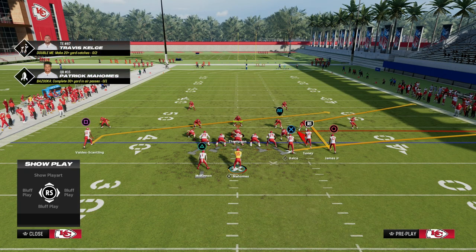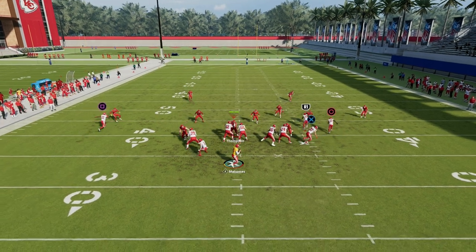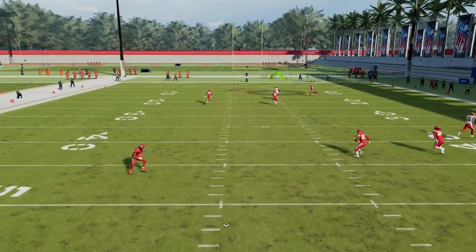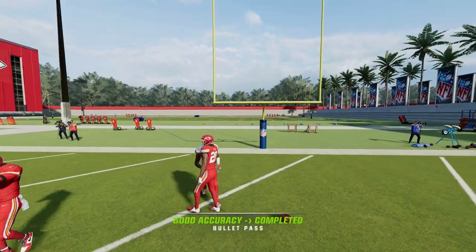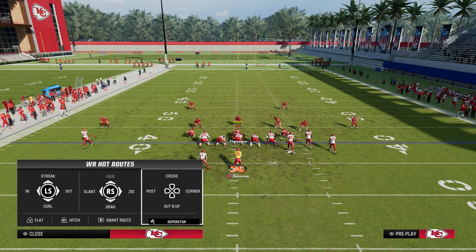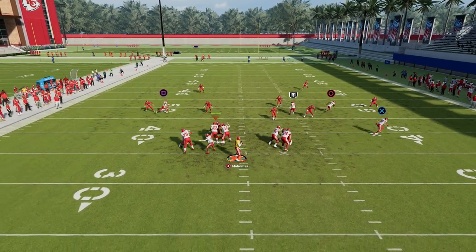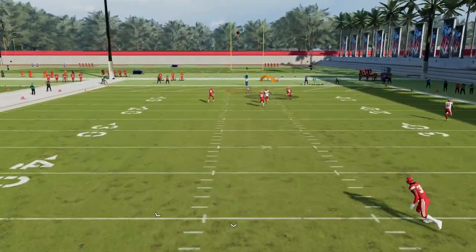Now let's talk about cover two drop. When you run this to the wide side of the field, you can sometimes freeform this streak and get a one-play score if they're playing traditional cover two, even if they have match on. A simple streak, if you know it's cover two, is actually really good because it can sometimes get you separation up the seam.